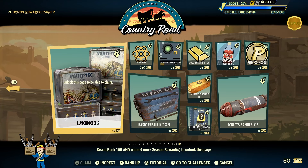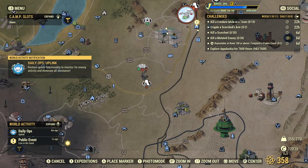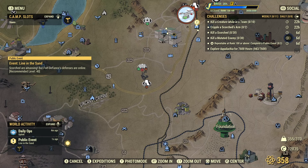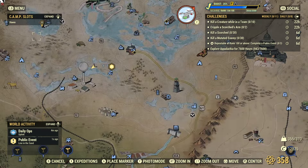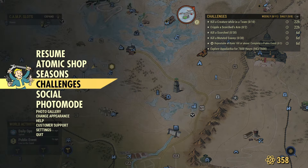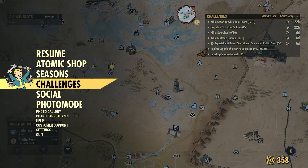For lunch boxes, I can use the extra gold bullion floating around in my inventory and go pick those up from the vendor over at Foundation. Go to the gold vendor there — he has them, and pretty much everybody else does too. If you haven't finished the Halloween event, I'm sorry, but it's over now.